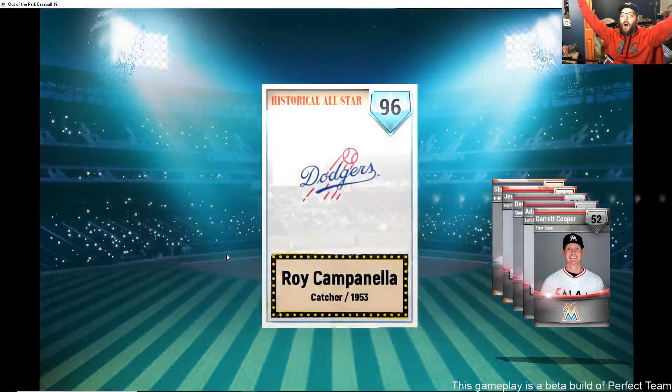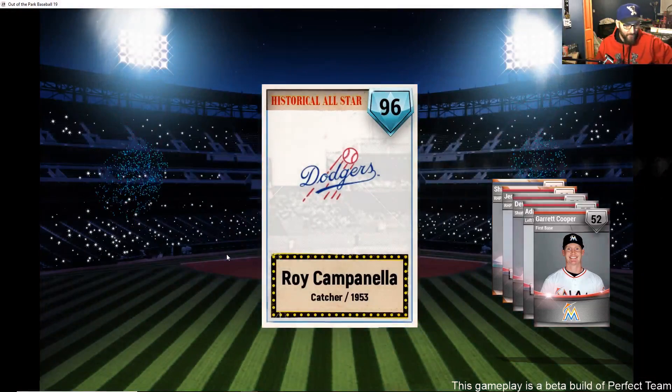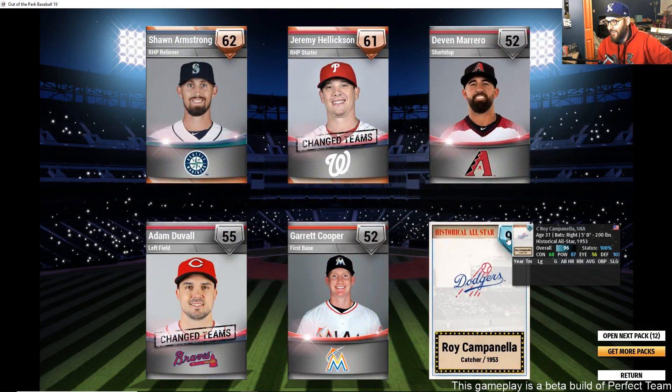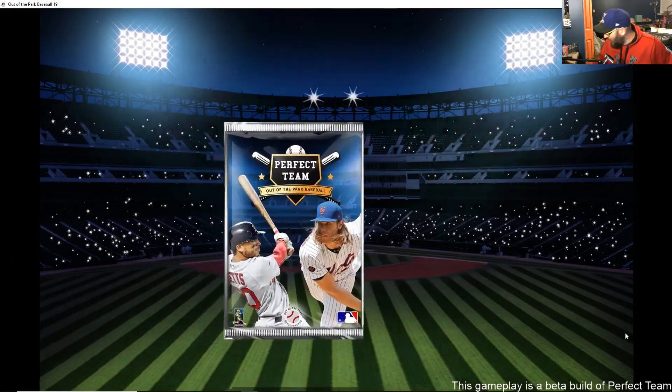Oh, let's go! Campanella! Oh, that 87 home run power — amazing. Thank you, Marcus! That 96 Campanella is going to be a great pull for this team.